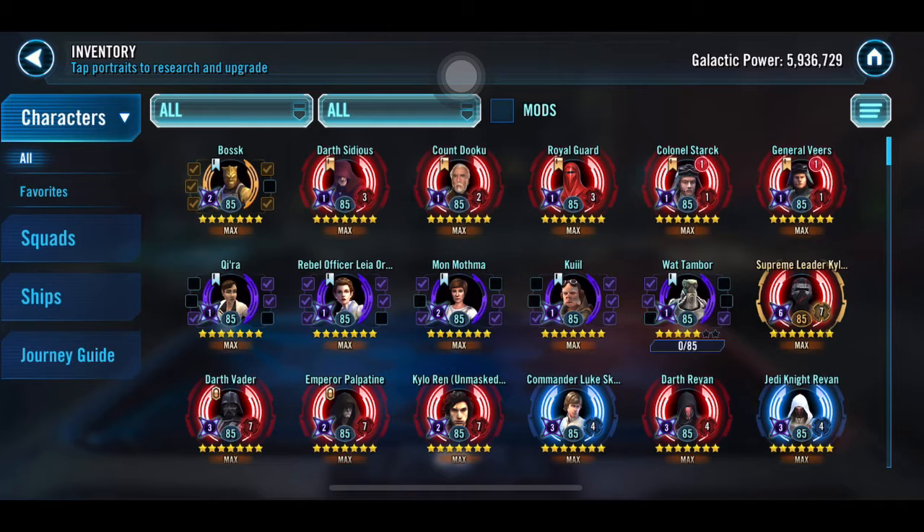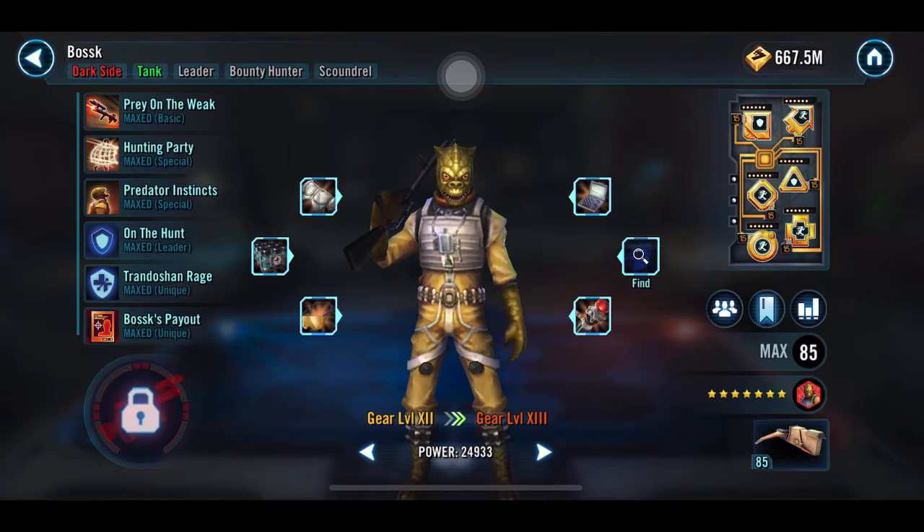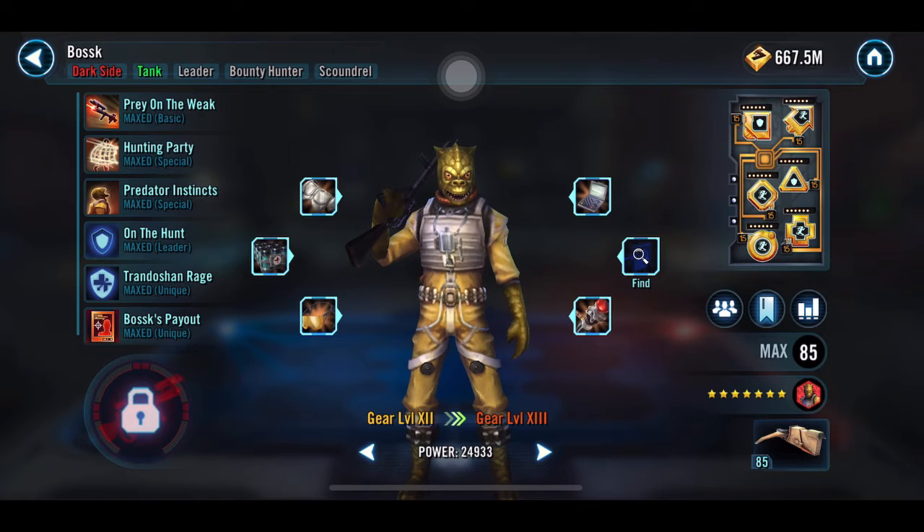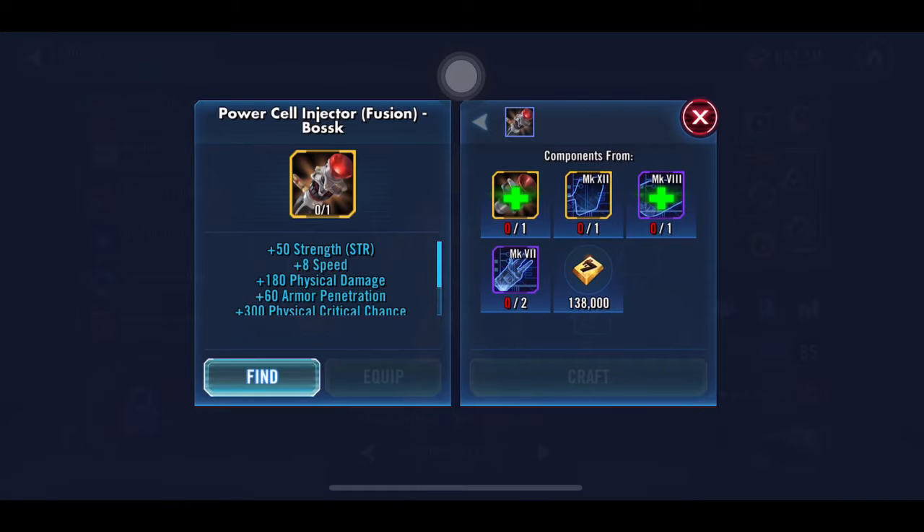Sidious and Dooku are the same exact status as last month. Bosk — you can see him up here because I've decided I'm going to start working on him to relic status. What happened was I put a piece of gear on him and noticed he only needed two things, which seemed relatively easy to do, and I ended up doing one of them the other day.